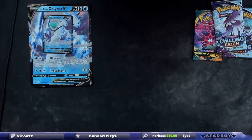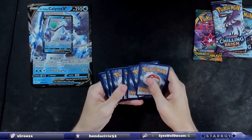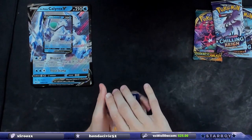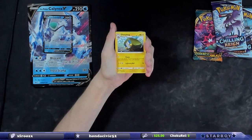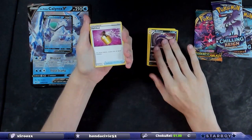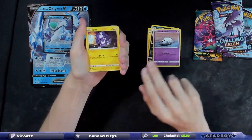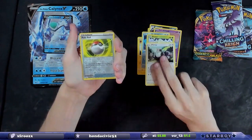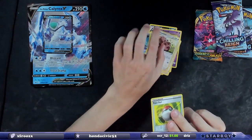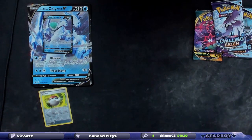We've gotten some good luck in the past with boxes. I don't think we'll get the same luck but I hope we get a little bit here. Cards: energy charge, Skuntank, Toxel, Galarian Mr. Mime, Snover, Appletun, a reverse holo Poké Ball, and a non-holo Greedent. It doesn't have to be crazy.